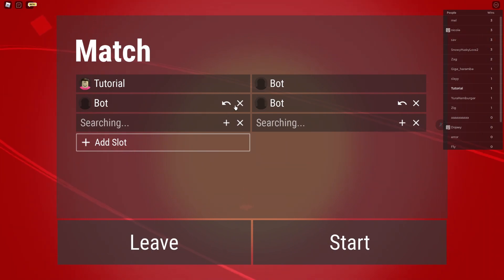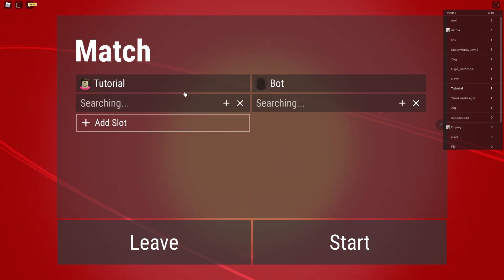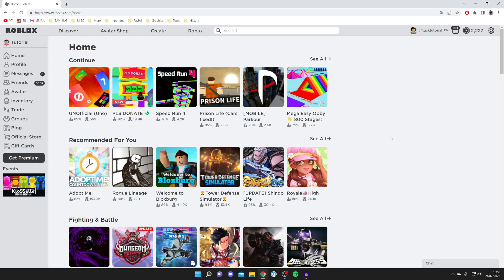I recommend playing against just one bot as it's the fastest. Alternatively, a lot of people get a friend or an alt account to join and play against themselves to speed up the process. Playing against a bot will take a bit of time but eventually you're going to win and get an award certificate in Roblox. The next step is to win a game of UNO — I'll show you what to do once you've won.